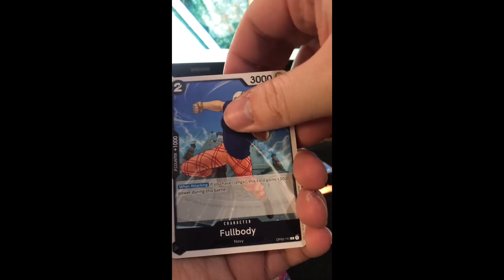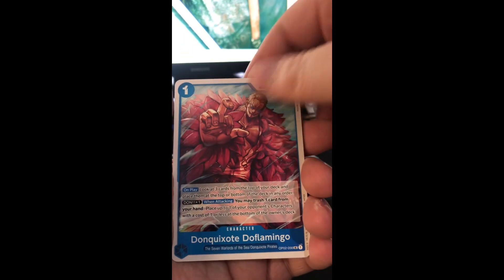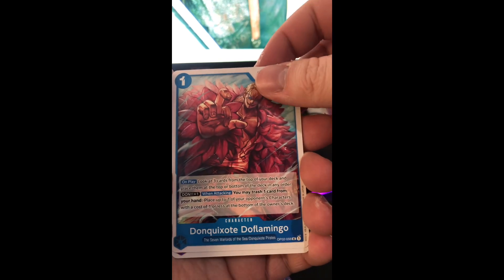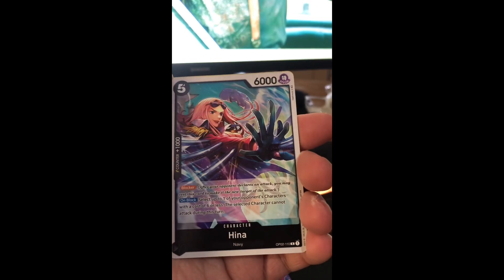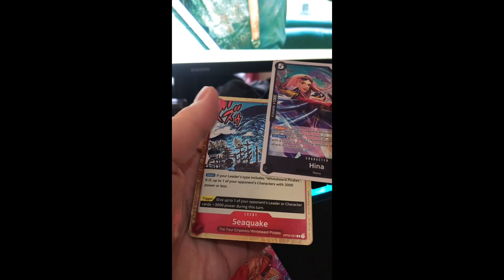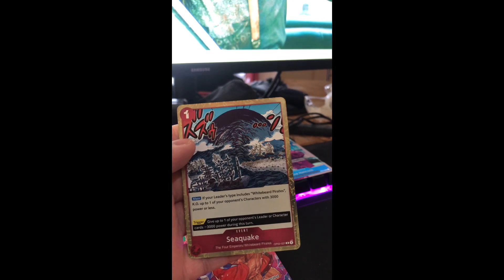Koro, Moby Dick, Full Body, Moria, Venison Shot, Doflamingo. It's always weird seeing the common and uncommon versions of the big characters from the show. Douglas Bullet, and then Hina and Sea Quake — that is really nice. I like the art for a lot of these.